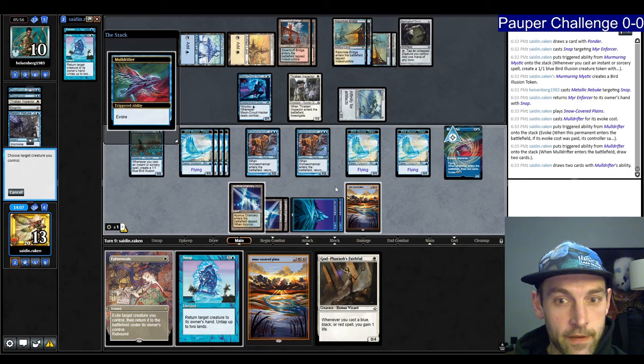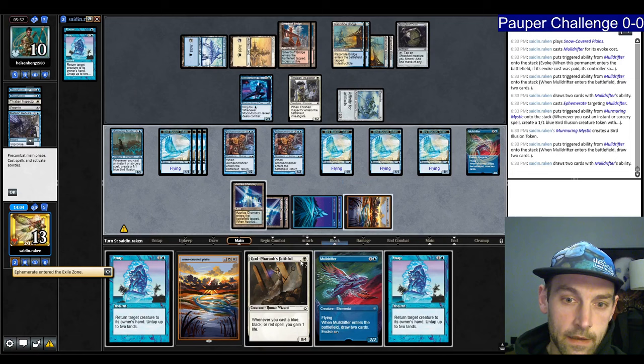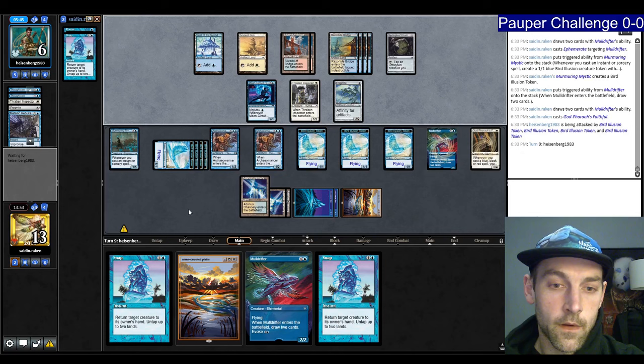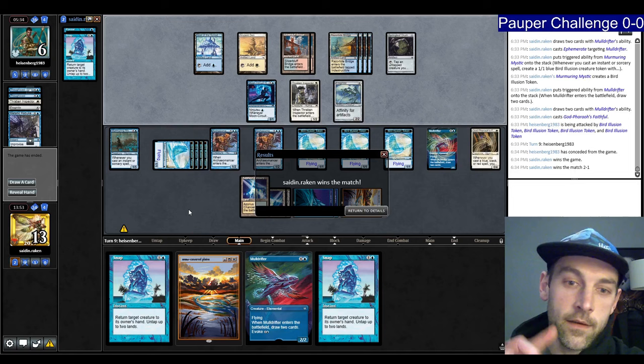I'm going to play God-Pharaoh's Faithful and pass. Let's attack with our birds — don't forget to attack. Got plenty of blockers now. What is up with our opponent — do they just have nothing? Are they just hanging out trying to lose? They scoop it up. We win two and one — 1-0. We'll see you in the next round.